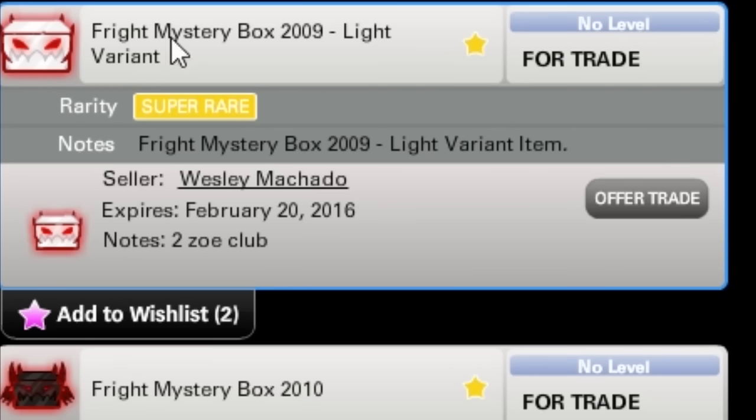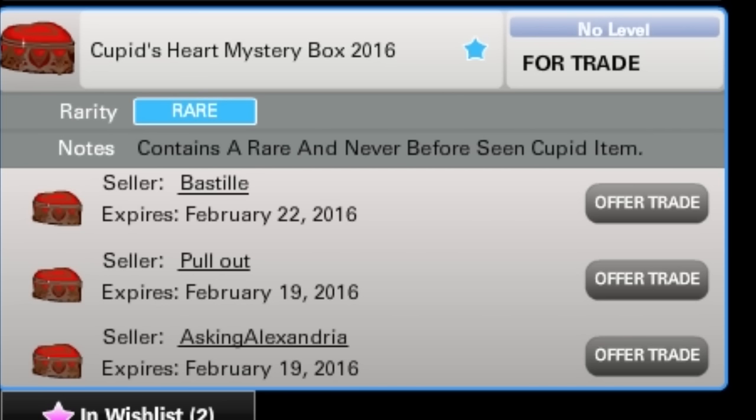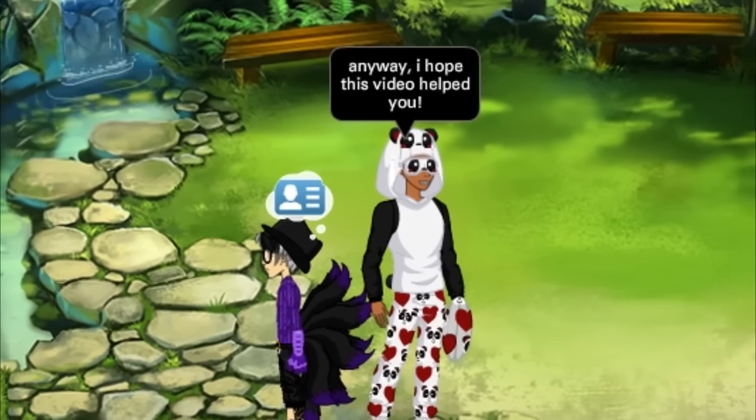So whenever you do get a mystery box, sometimes it's better just to post it on the marketplace. For example, the Fright Mystery Box 2009 — this person is asking for two Zoe's Club memberships, which is pretty insane. My best suggestion is to always post your mystery box to the marketplace, get coins for it, or exchange it for better items.